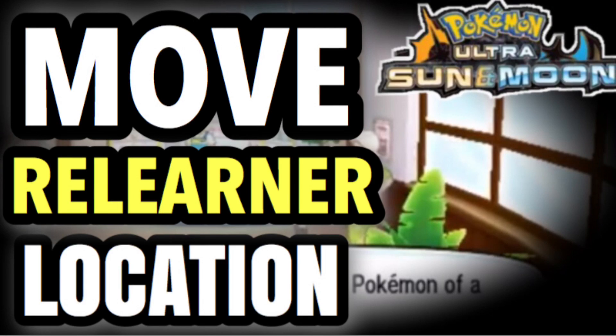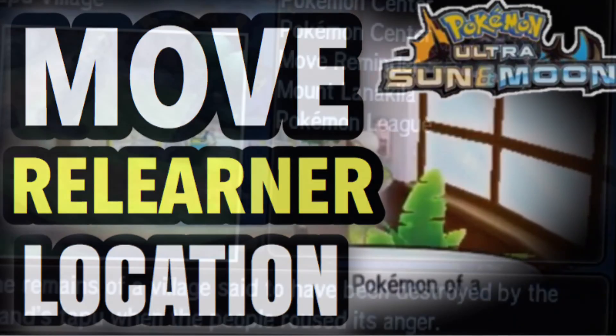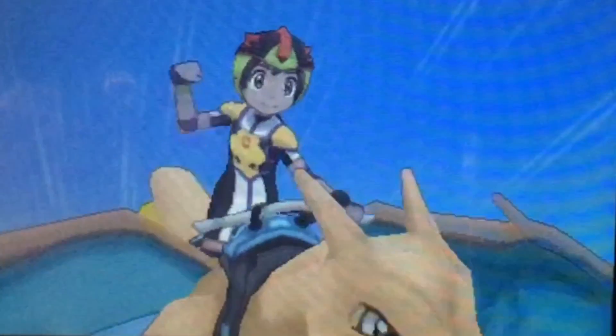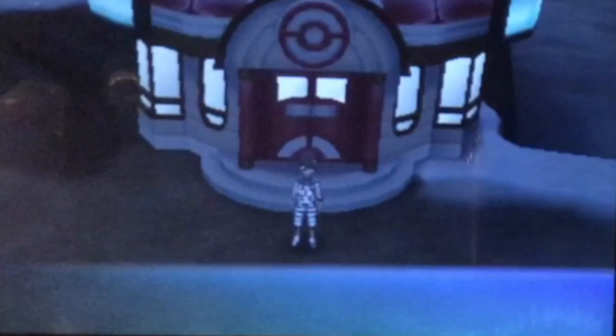Today I'm going to be teaching you guys where the move relearner and move deleter are located inside Pokémon Ultra Sun and Pokémon Ultra Moon. What you want to do is fly to Tapu Village, and once you do that, go inside the Pokémon Center — it's right next to the Pokémon League.